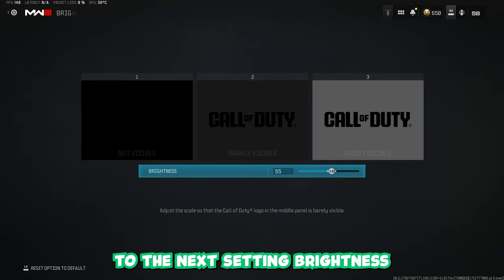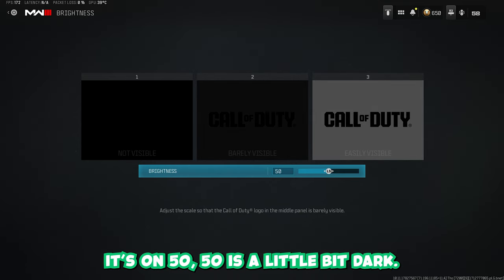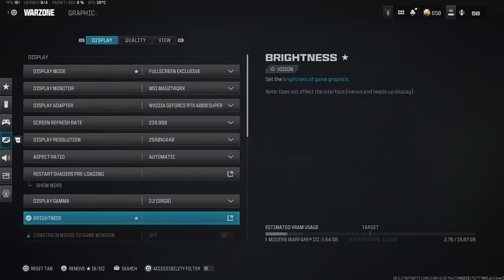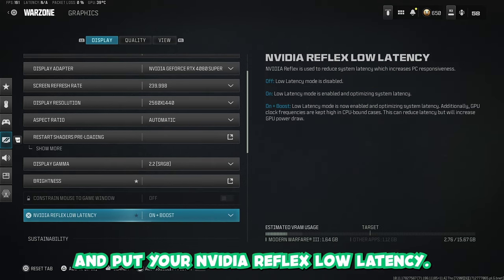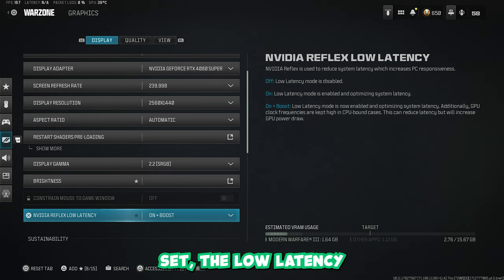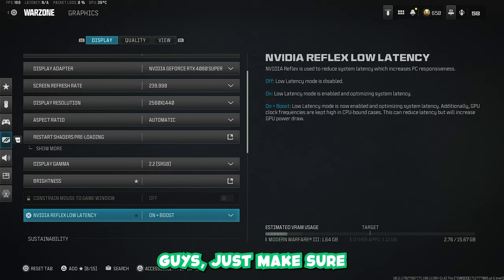If you come down to brightness, make sure this is set to 55. By default it's on 50, which is a little bit dark in those darker areas inside buildings and corners. Then you want to come down and put your NVIDIA Reflex Low Latency on — this is an important one. If you have an NVIDIA GPU, set Low Latency to On plus Boost and your game will feel amazing. This comes with a combination of another setting you have to have enabled — Variable Rate Shading, which I'll come to in a minute.